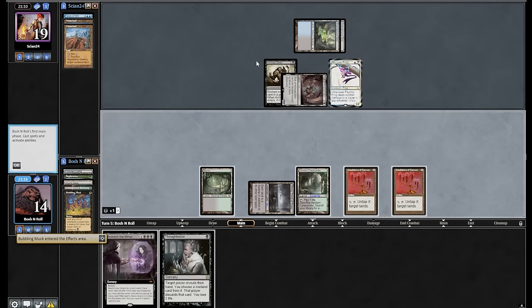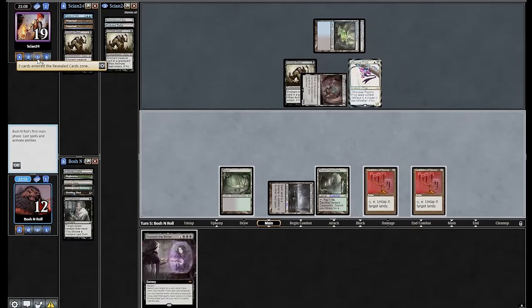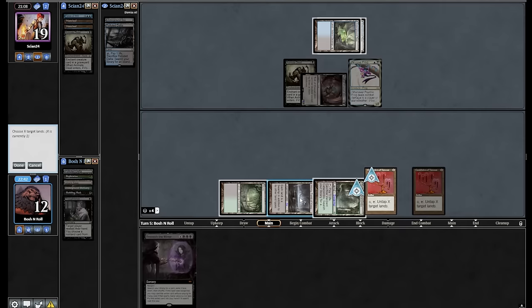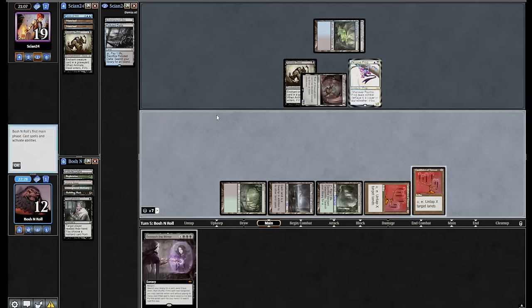There's some conversation about Thoughtseizing first that I think is reasonable. Okay, the predictable thing happened. I can Thoughtseize my opponent with my floating mana — I can make four, untap three lands, one floating, make another six, untap three lands. Thoughtseize you — all roads start with Thoughtseize. Animate dead adds two lands in hand. I'm currently at seven black. Untap my lands — black, black, black, black, black, black, black. I can currently Beseech the Mirror with three floating. I can draw three cards, maybe find a Bubbling Muck. Or I actually want to leave one Swamp untapped. I'm going to draw four cards — I said three but it's actually four. We need this to be good.